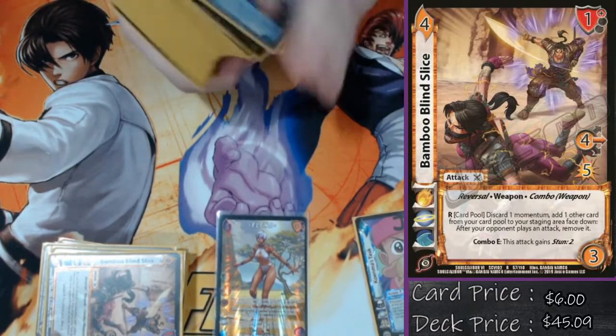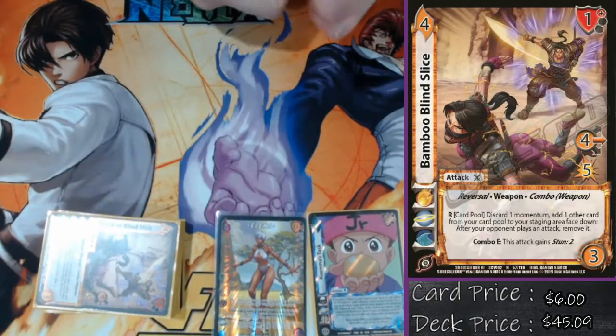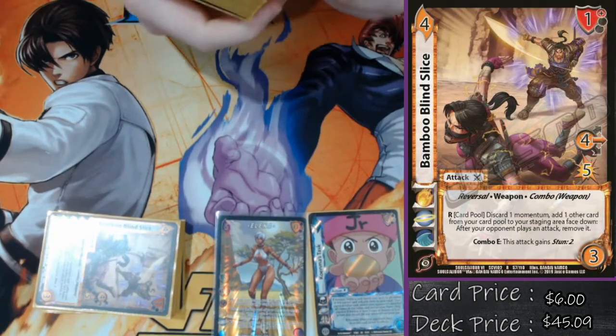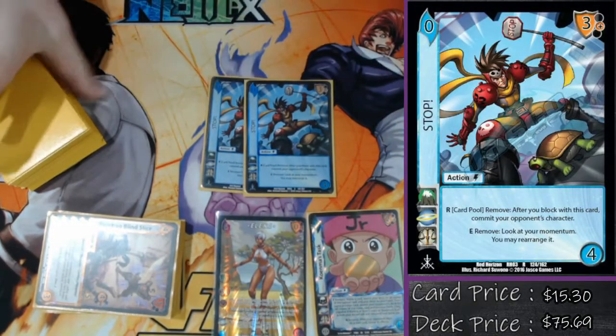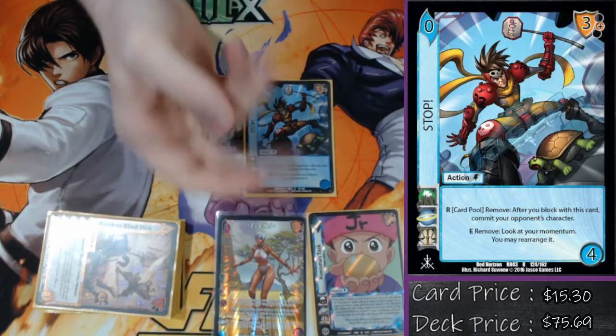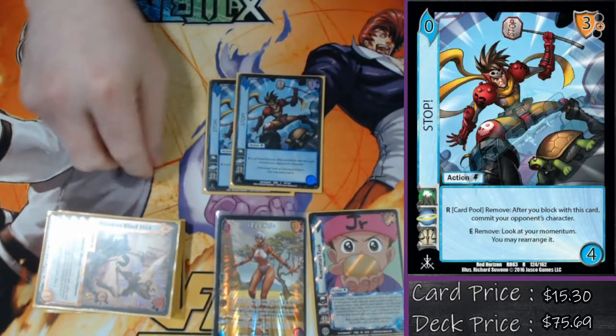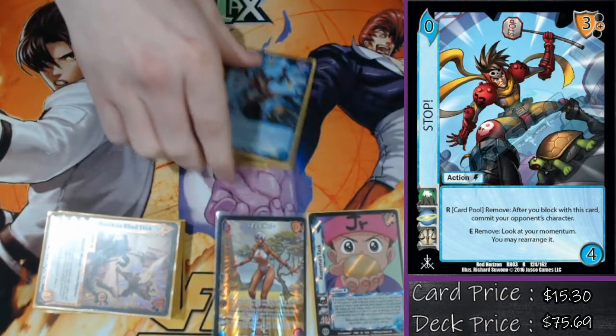On to the actions. We already talked about Koenma's Task, which is the main choice of the deck. But the other choice we have is double Stop. Remember, these get removed for all their block modifiers — so the worse the block modifier, the better. I want to find a lot of value out of the bad block modifier cards. Being able to commit my opponent's character is very relevant — if Elena got committed, my kill turn is pretty much over, so doing the same to my opponent is very, very relevant inside of this symbol.